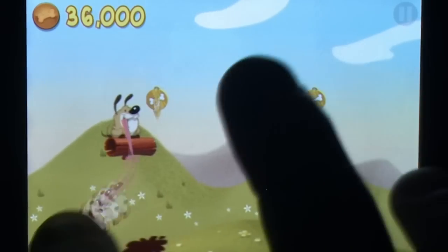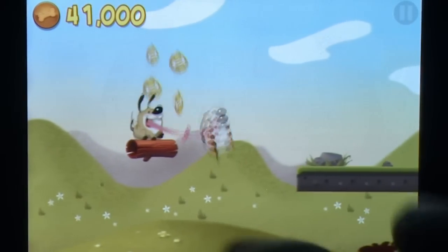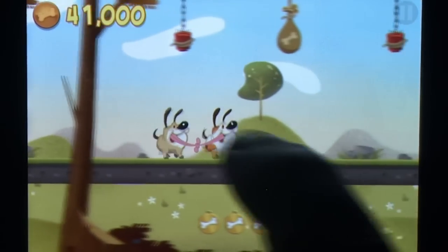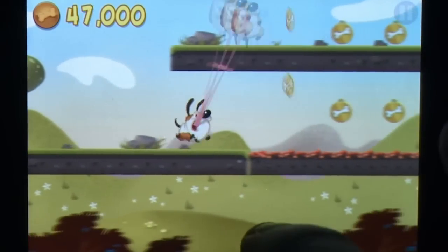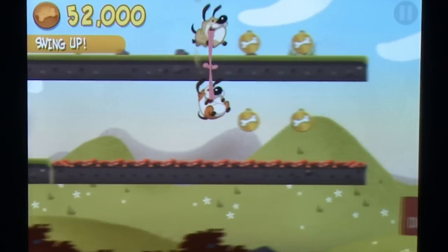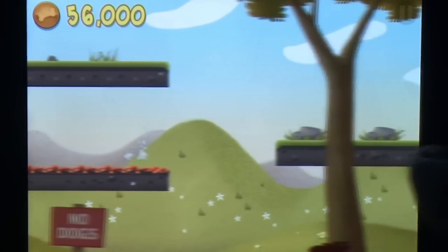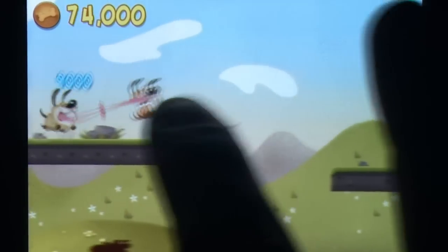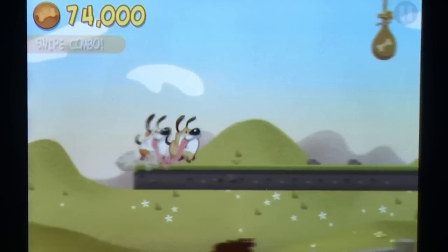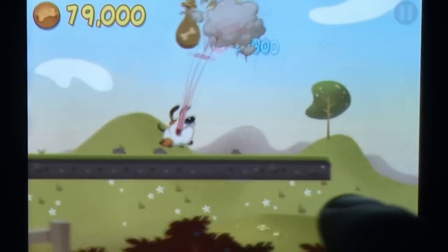So stay a while and listen before making that final decision. Each of the game's 50 currently available levels is a physics playground, with the lovable dogs acting as your tool for points scoring as you assist them on their journey. Their fantastically elastic tongues make for a fantastically bouncy tether that can be used to hang, swing and ping their way past hazards such as basic pitfalls, hot coals and even explosive charges.